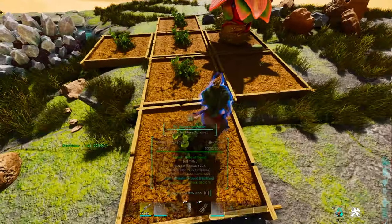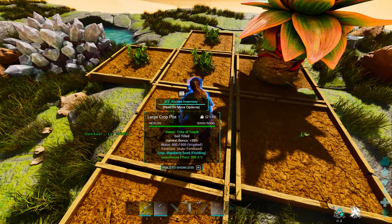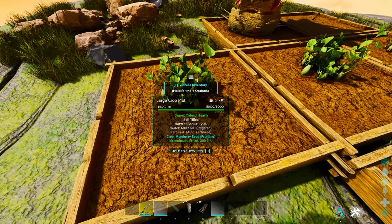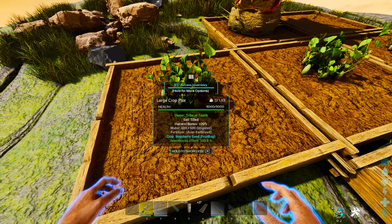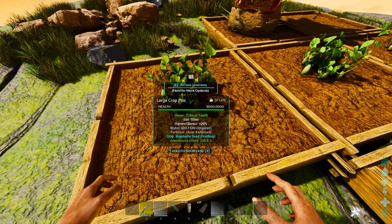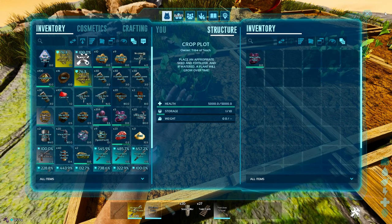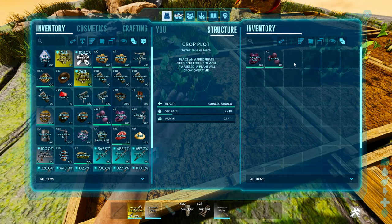Any single crop plot that you have on top of the Oasisaur's back gets insane bonuses — absolutely nuts. Each one of the crop plots on the back of the Oasisaur gets a harvest bonus, it's automatically irrigated, it's automatically fertilized, and it's automatically got a 300 greenhouse effect bonus.